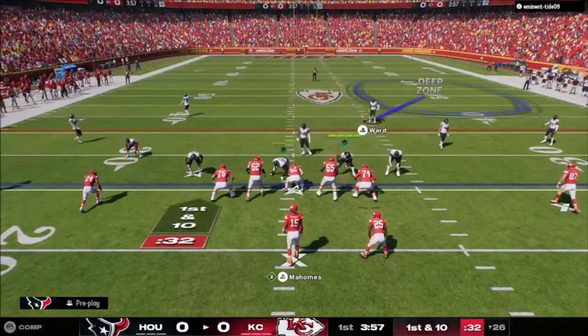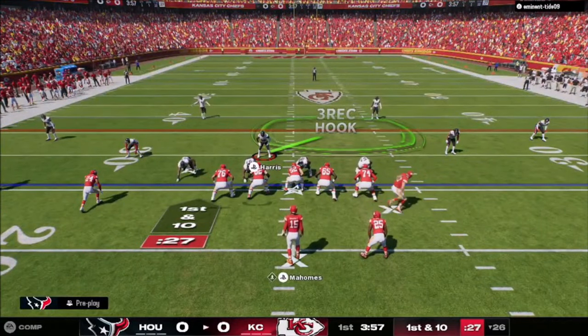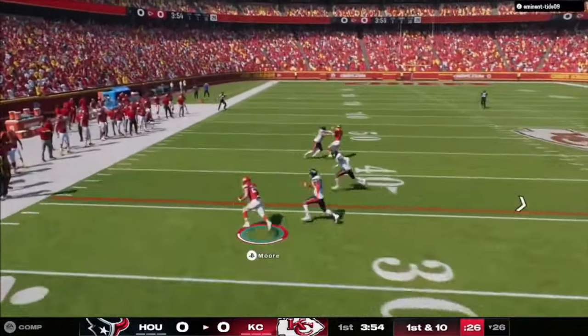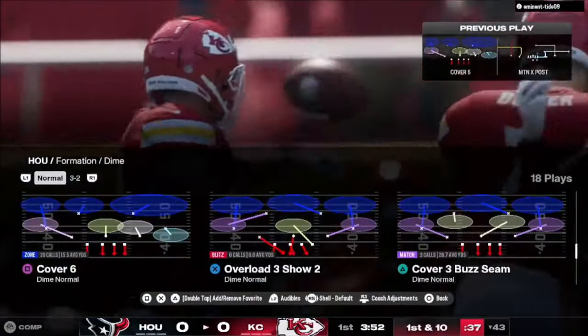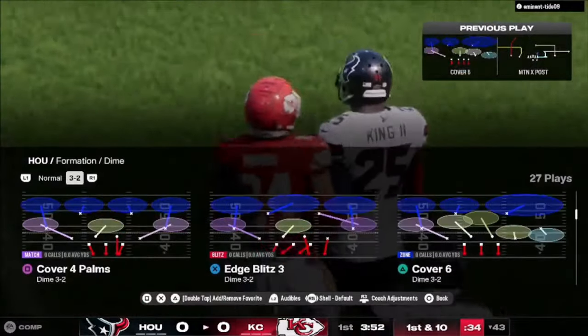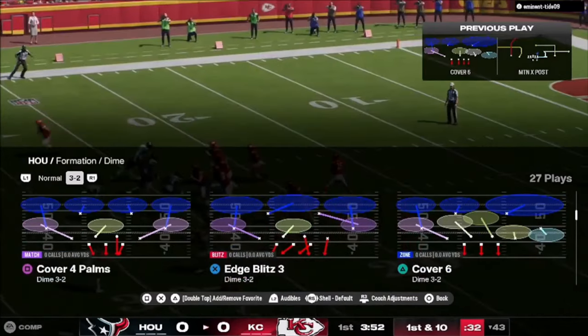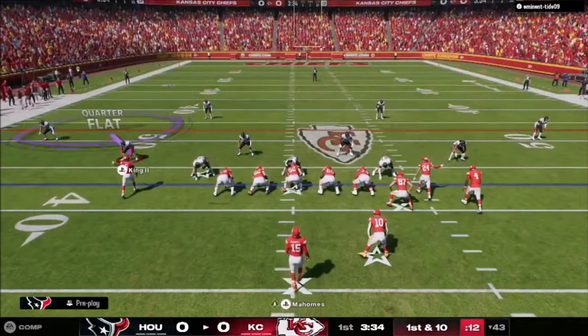I use a basic dime rush defense and jump into cover six. My opponent is using a lot of elaborate motion schemes — possibly out of the Miami playbook. I jump into the Dime 3-2 formation and see cover four palms, cover six, and quarters. These are the defenses I like to run online, so I've got some stuff to work with. I jump into quarters as a base defense.